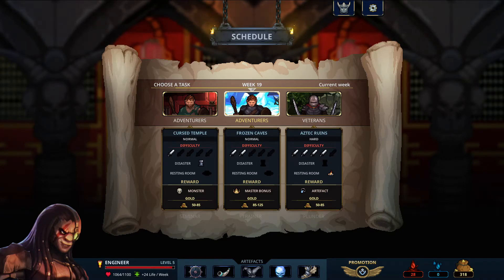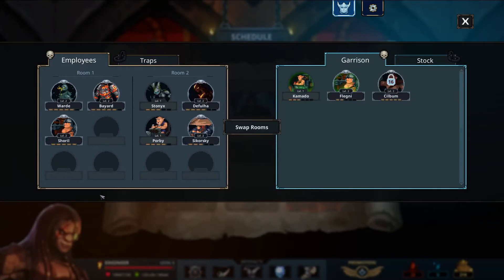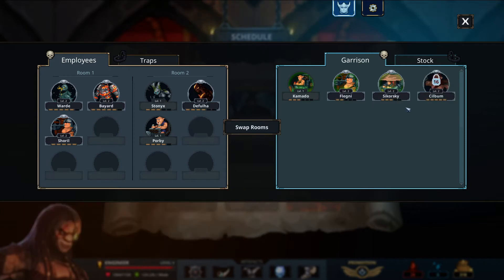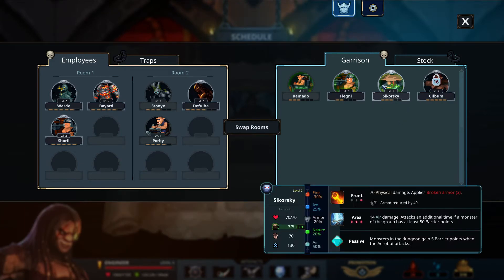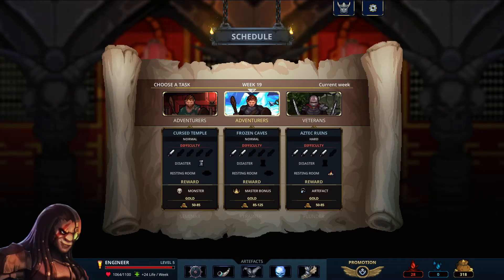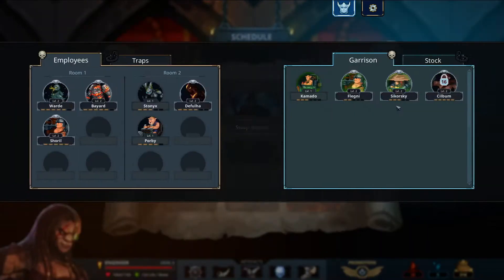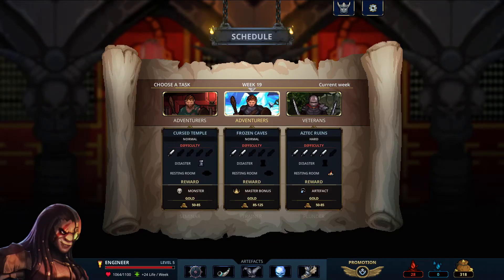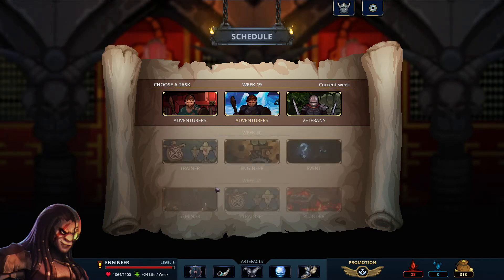Actually, with that in mind — take a week, let's get some extra healing going for you because I don't think we're gonna need you for this last one. Let's get the master bonus plus — that gives us the most gold, which is gonna be better for engineers and trainers here in a bit.